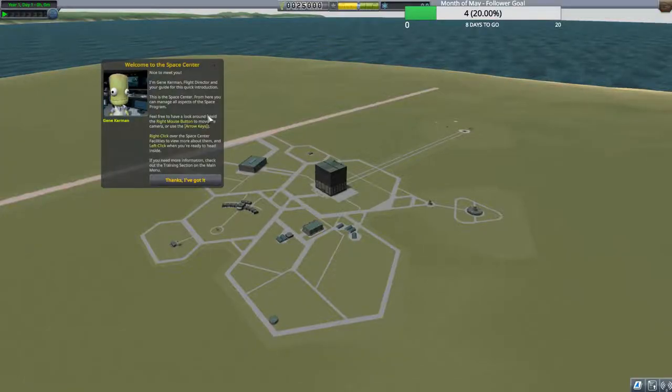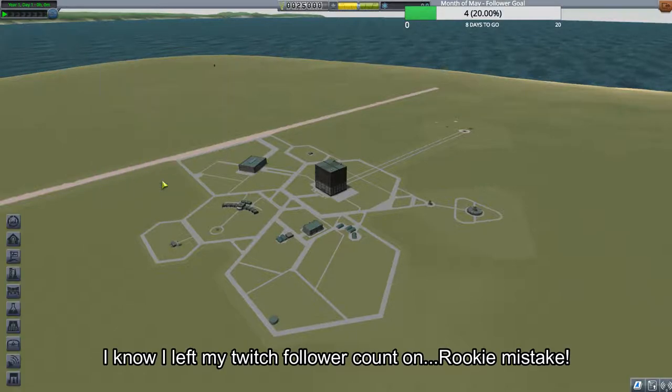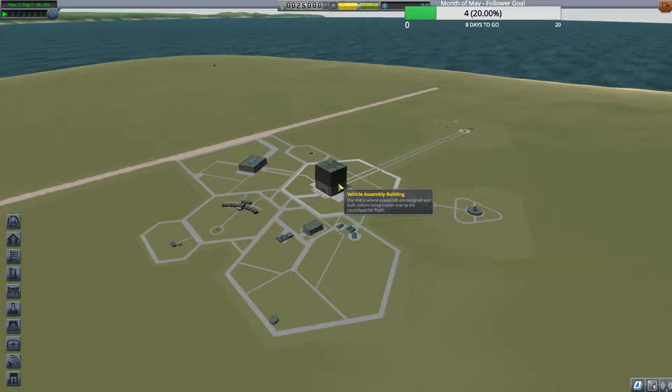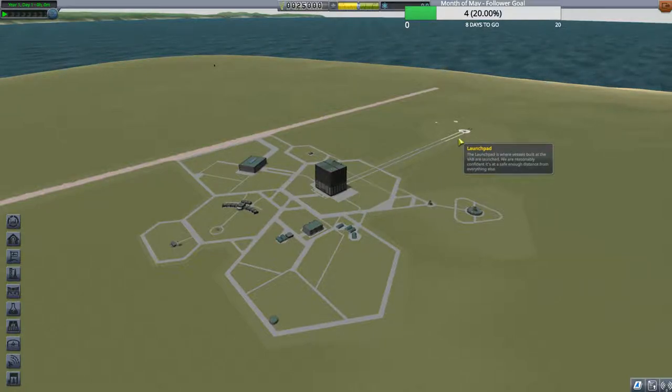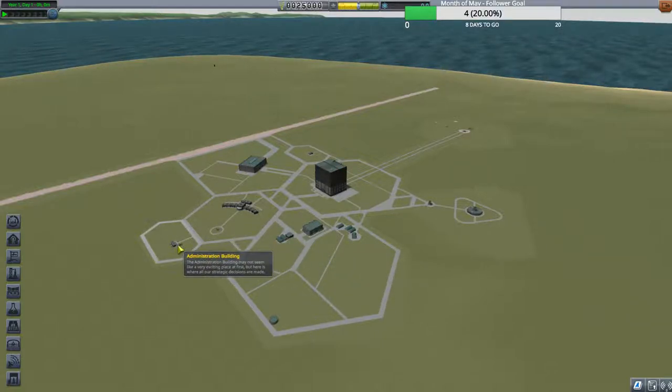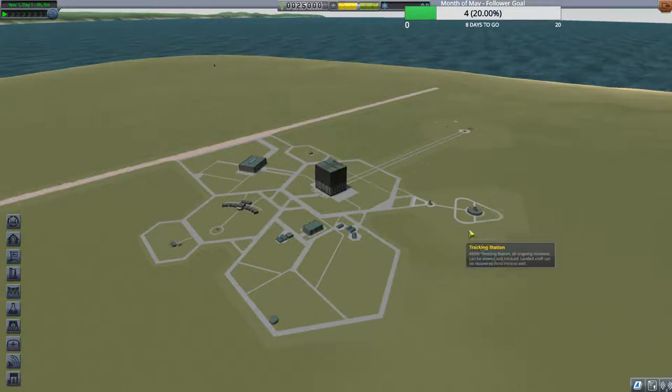Once you start you're going to come to the KSC, your space center. You can go ahead and pause if you want to read through the intro — it just talks about what we've got going on. Quick layout: you have runway, space hangar, mission control. You'll always be in the Vehicle Assembly Building, launch pad, tracking station, research and development, astronaut complex, and administration building. I'll touch on all of these a little bit.